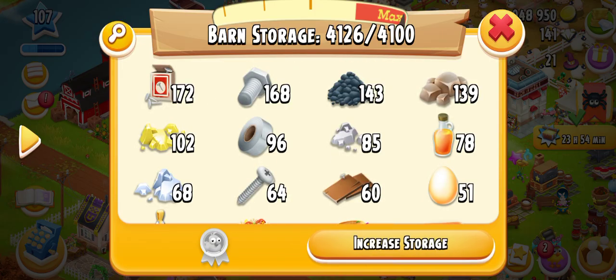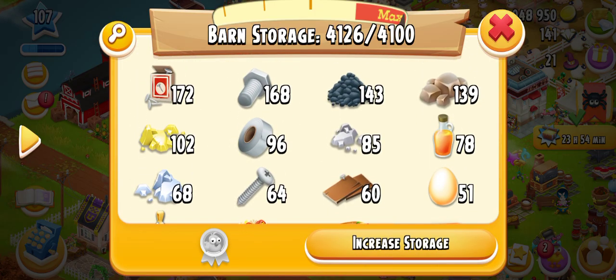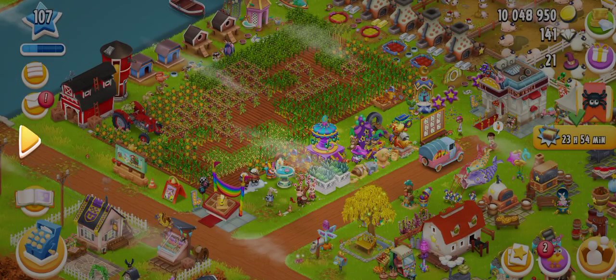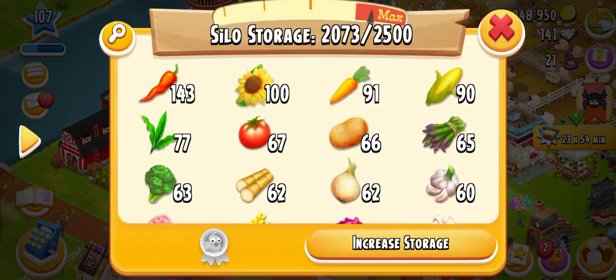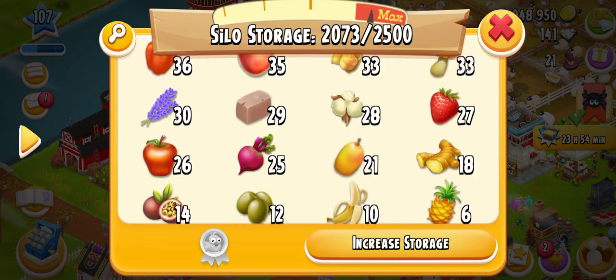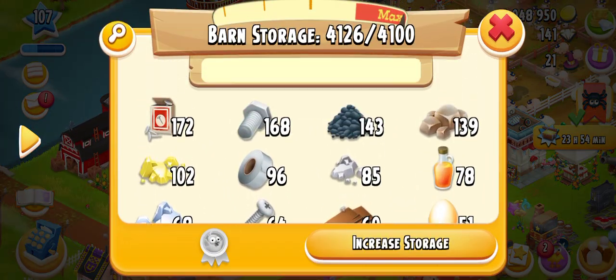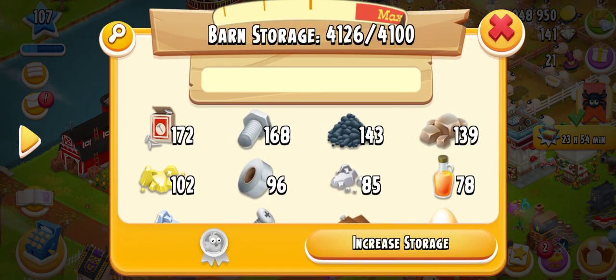The storage UI is a little bit changed. In the previous version we could see only three items on the upper side, and now there are four on the upper side. Going down we can also search for items if we need to specifically find something.